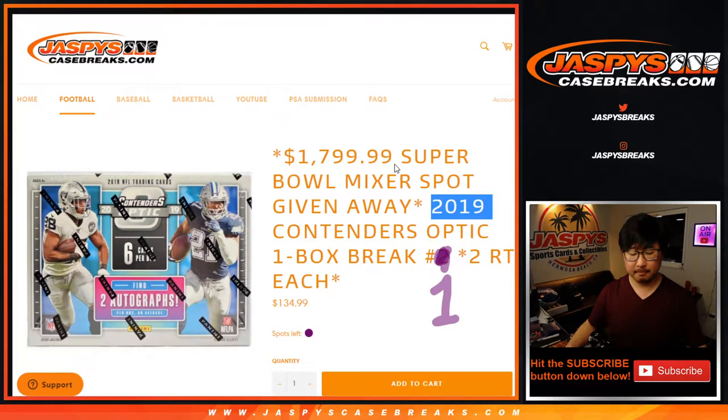Hi everyone, Joe for JaspiesCaseBreaks.com here coming at you with 2019 Panini Contenders Optic Football One Box Random Team Break No. 1. One spot gets you two teams. And in this break, at the very end, you got a chance to win one of those $1,800 Super Bowl mixer spots.